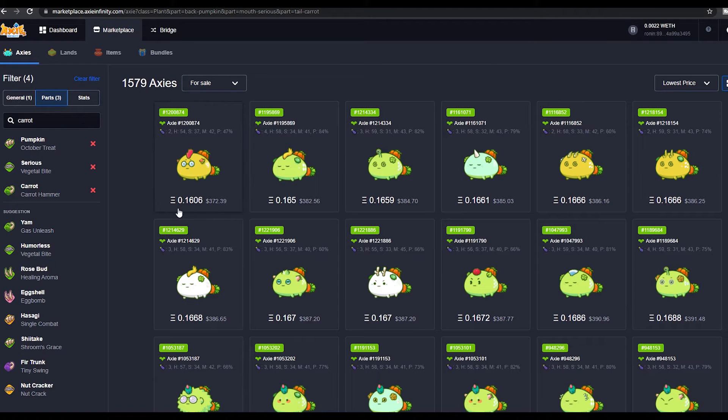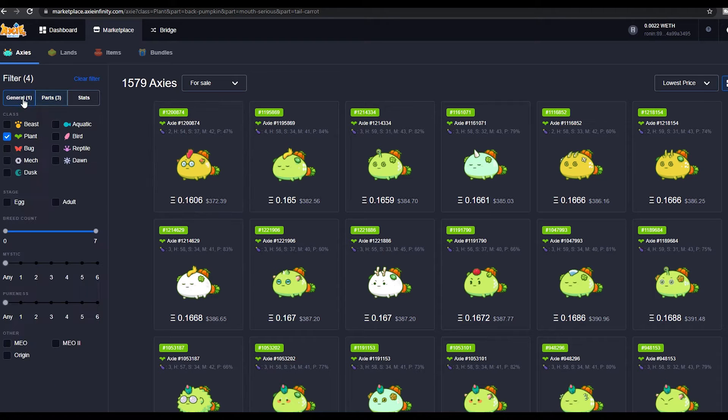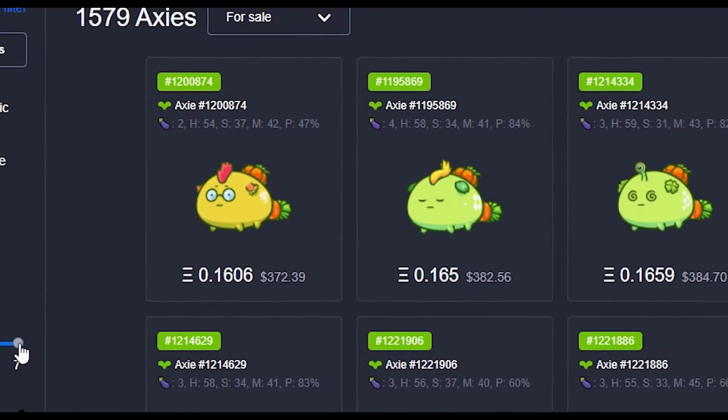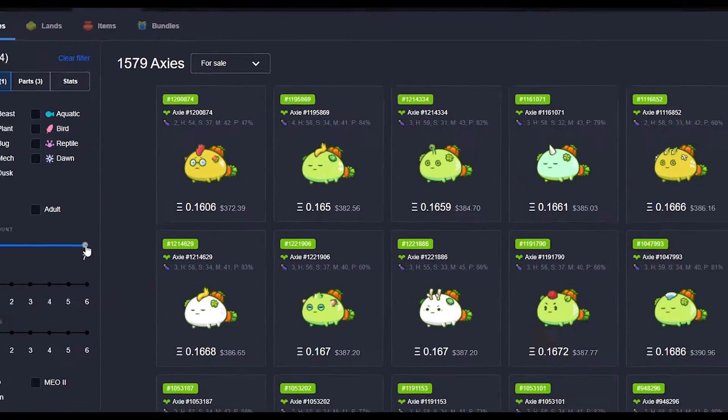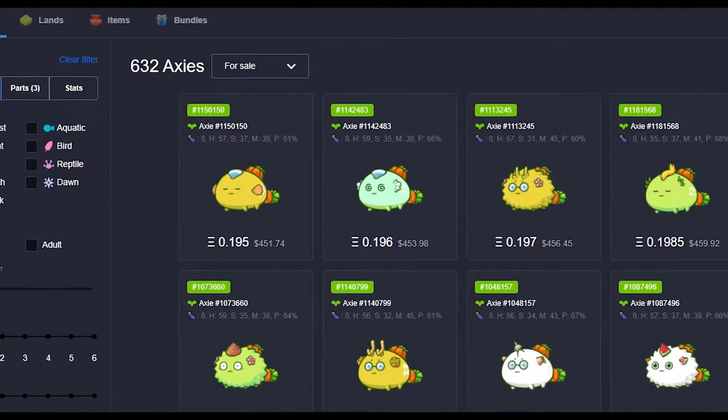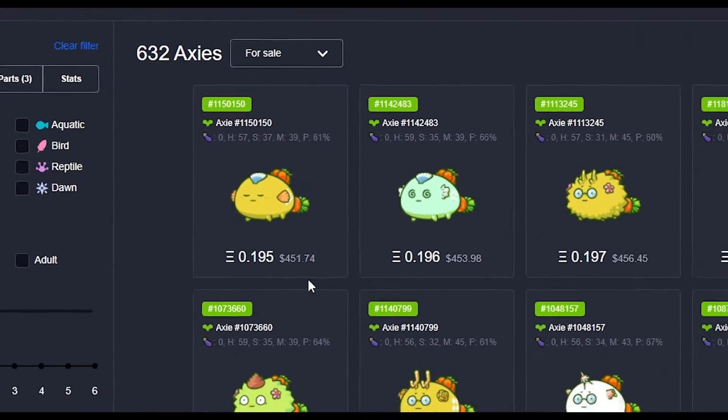To give you an idea of the difference in price, let's go back to our plant example. Under General, you can also filter for breed count. As you can see, at the moment anything from zero to seven breed count is included, and the cheapest Axie with the abilities we want is roughly $372. And almost all the cheapest Axies here have a breed count of three or more. If, for example, we drop this breed count to zero, the price shoots up to $452 for the cheapest Axie.